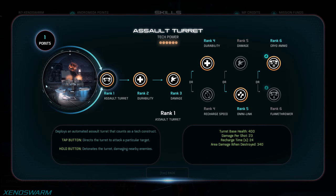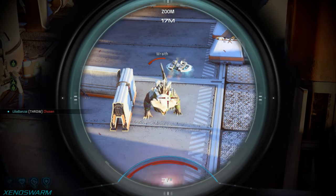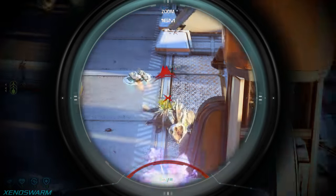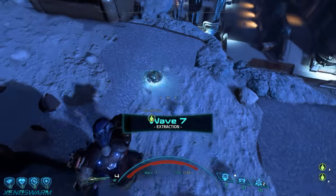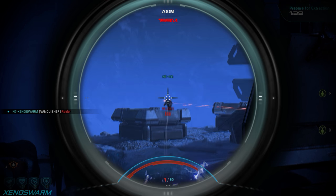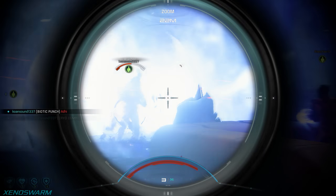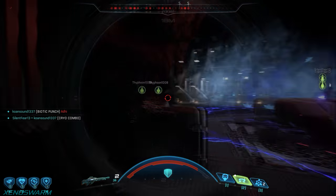I highly recommend going into assault turret first and going all the way to rank six. The assault turret serves three main functions: first, as a personal tank that will occasionally aggro enemy fire, letting you freely pick off targets or escape. Second, as a target assistant — it will attack enemies in direct line of sight, meaning if it can see them, you can too. Third and most importantly, as crowd control via cryo rounds taken at rank six.